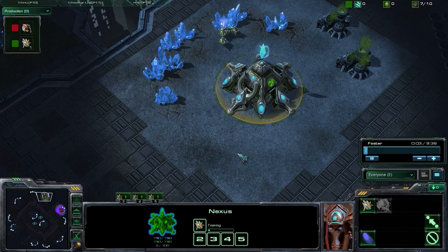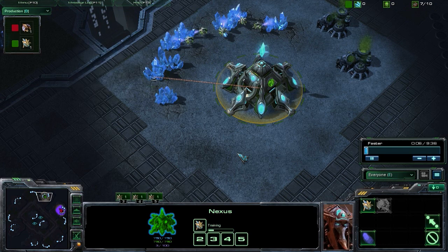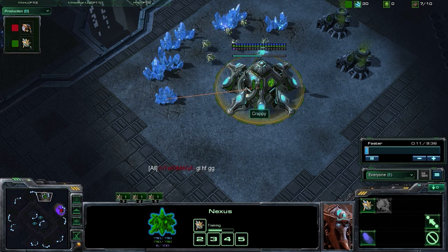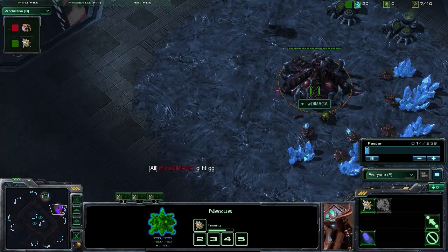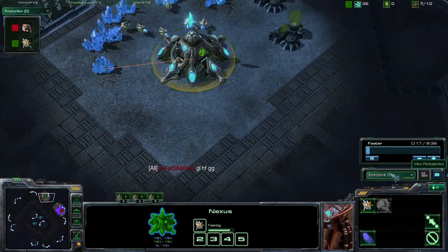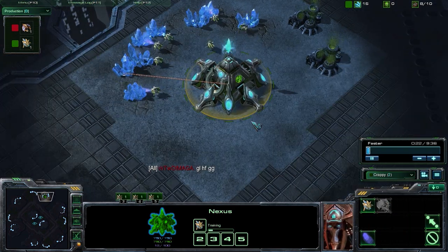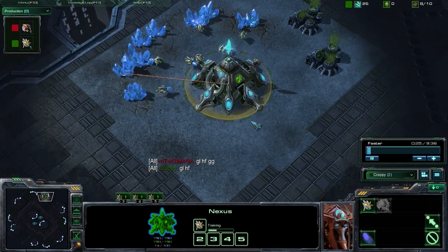Hey guys, what's up? Welcome back to Force StarCraft II Strategy. Today we're going to be taking a look at a Protoss strategy. In this strategy replay, our Protoss player is Crappy and our Zerg opponent is Damanga. This is a Protoss versus Zerg strategy, and in particular we're going to be looking at the 4 Warp Gate build — another variation of the 4 Warp Gate build.